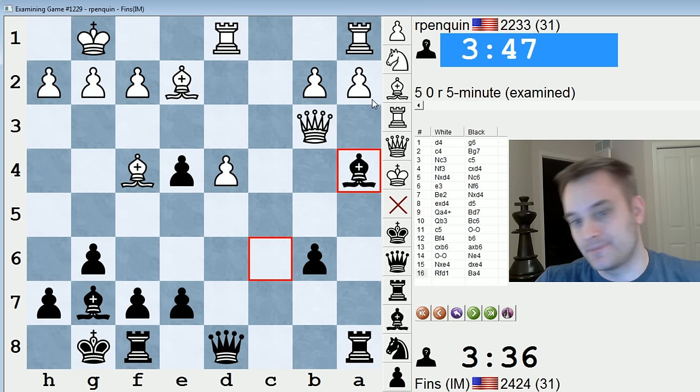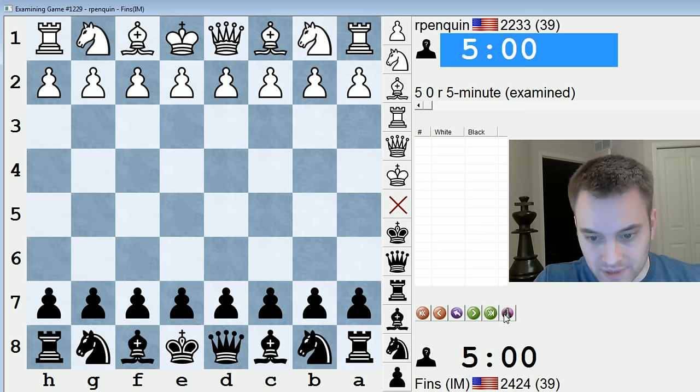Also maybe the pawn on a2 will be under attack. White just resigned — he didn't bother playing it out. Quick game, what can I say? 16-move victory with black.